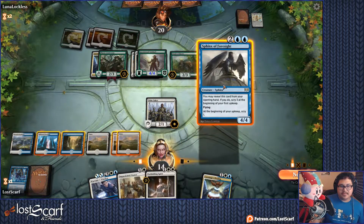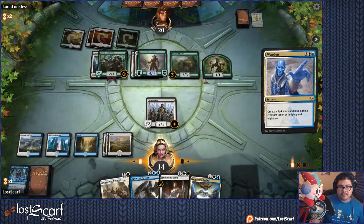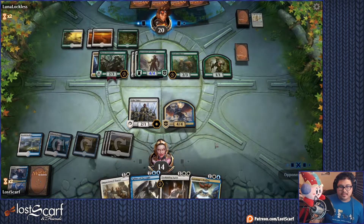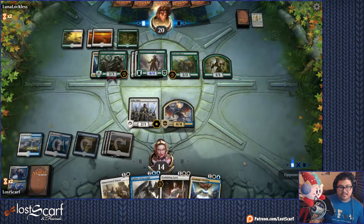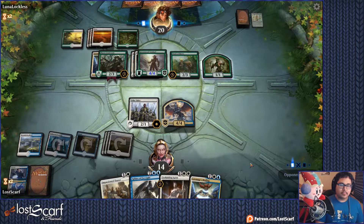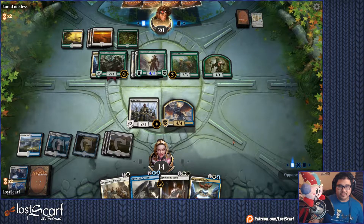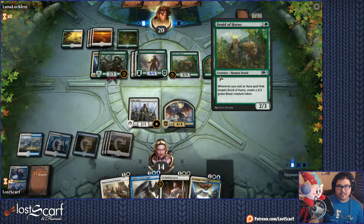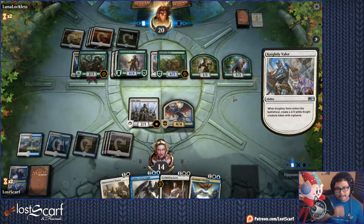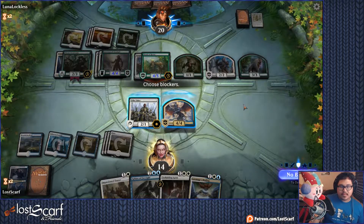Get the Sphinx out first. They might have a Plummet — that's why we should get Warden out first. Sphinx goes out first; if they have a Plummet, they'll take out that one so they don't take out the better Sphinx. Ah, they did it themselves. Well, that's a problem. No block, let it through — I now need to put some things on the board to stop this.